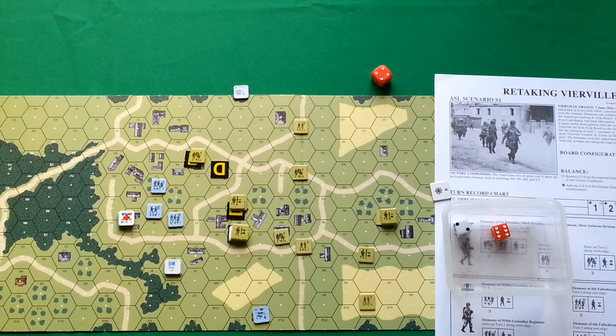Advance phase — Germans advance here, here, and there. Also routing these guys here. That's all for the German advance phase, and we have no close combat — this concludes German actions for Turn 4.